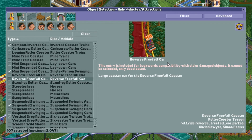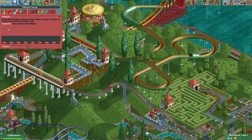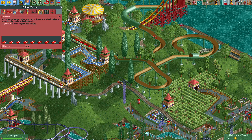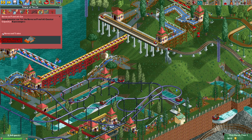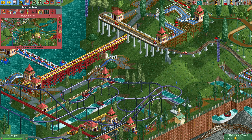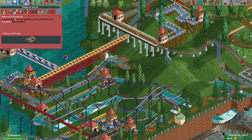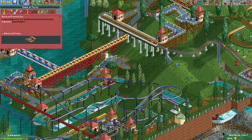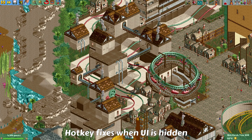The reason reversed trains are only included for backwards compatibility is that in OpenRCT2 they're no longer really necessary as a coaster type. When you build a ride you now have a checkbox to reverse a train if you want. For example, if we look at the Tower of Terror, you can see we now have Reverse Trains — so it's no longer necessary to have a reverse version of the vehicle as a separate object.